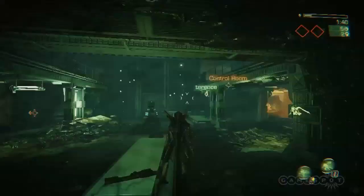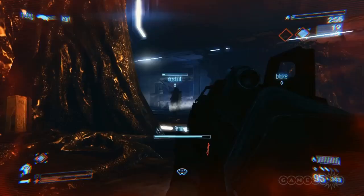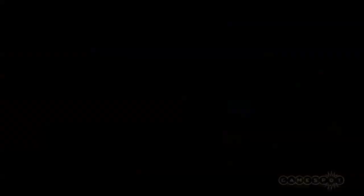In multiplayer, Extermination mode sees you trying to accomplish objectives while being hunted down by a team of xenomorphs — think Left 4 Dead's scavenge mode in space. In this mode, the Marines have to work together towards a common goal, such as arming barricades or guarding certain areas while different breeds of aliens attack.